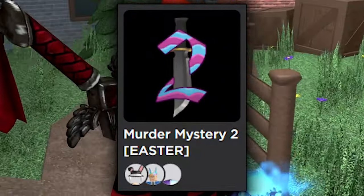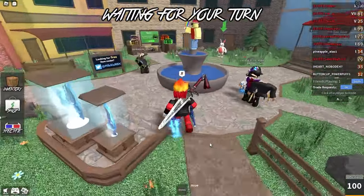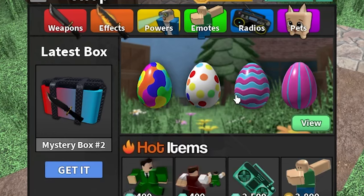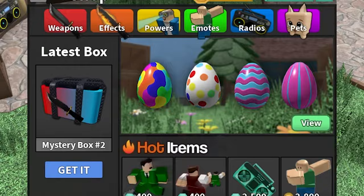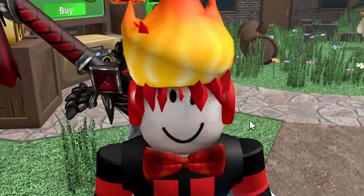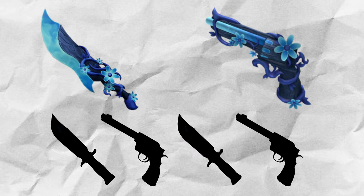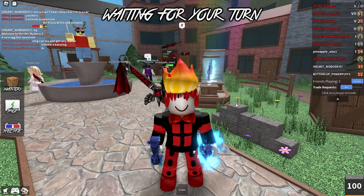The Murder Mystery 2 Easter event has been out for about a week now and everyone has been collecting all the rare eggs in this game. There's been 10 different rare eggs as well as 4 different common eggs that people have been collecting throughout the map. But what if I were to tell you that there were actually a few more eggs that were supposed to come in this update, as well as a lot more weapons we were going to get in this Easter update which we unfortunately did not get?